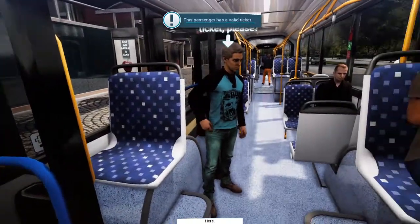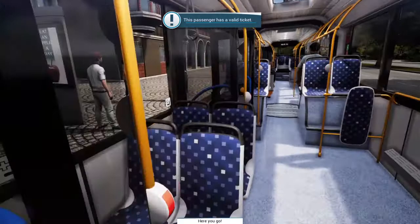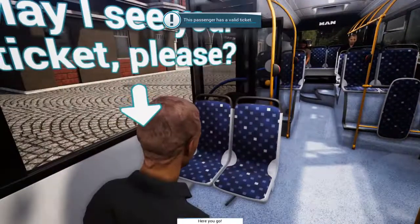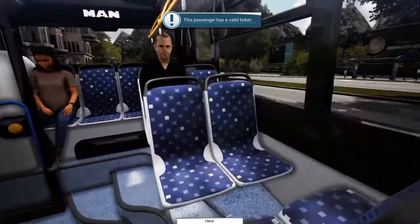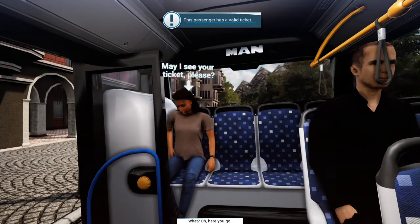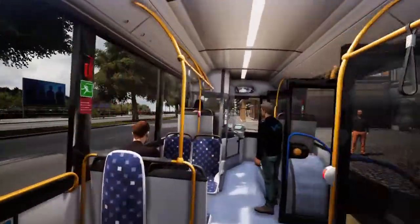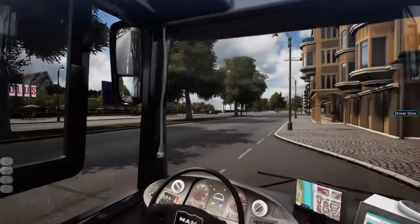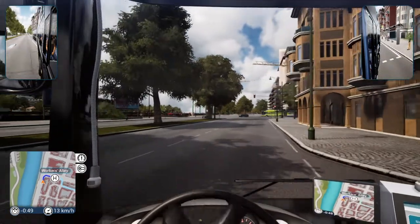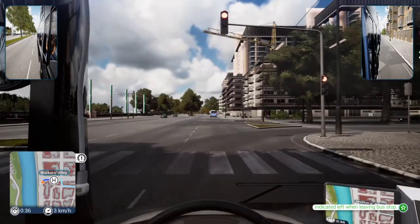Let me check — thank you, here's the ticket. Thank you! Here's a picture of my cat. Love your cat! Thank you — and how about you? Thank you so much. Oh no, I forgot! I'm sorry — here you go, thank you. I hope you have a nice ride anyway. All right, let's head out — you can sit down, sir. Okay, let's go. Next stop: Workers Alley. Workers Alley — we will be turning here.